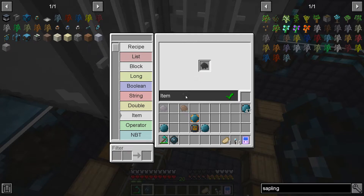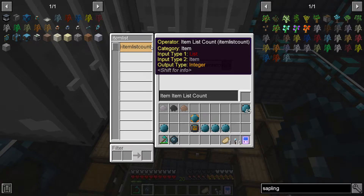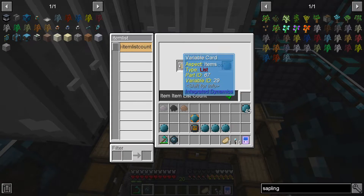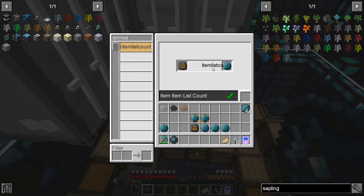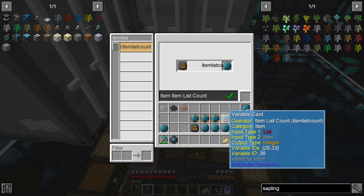Get gravel resin, then coal resin, then iron resin. Next, type in 'item list count.' What item list count does is it counts the number of items — for example, if we have a list and a gravel resin, it counts the number of gravel resins found in the packager and outputs how many there are. Do the same for the others, making sure they are all different.